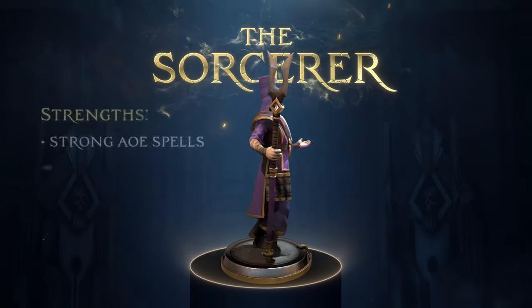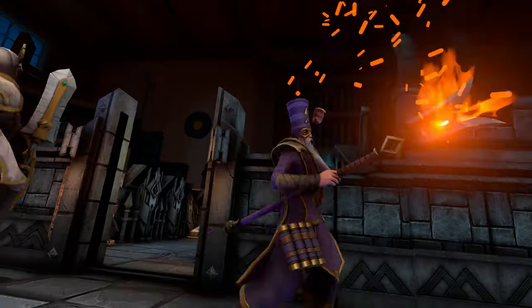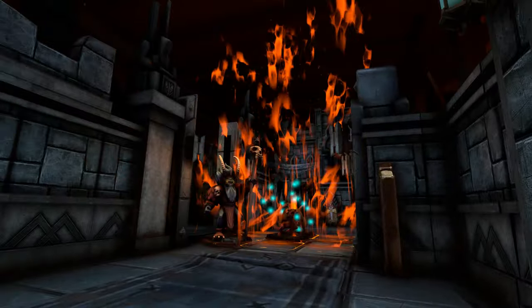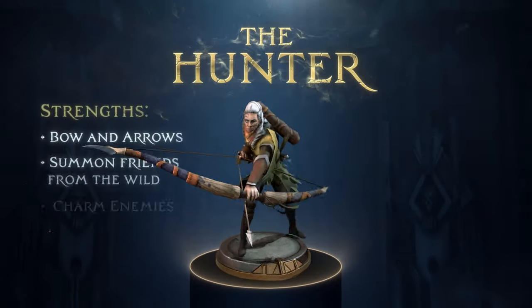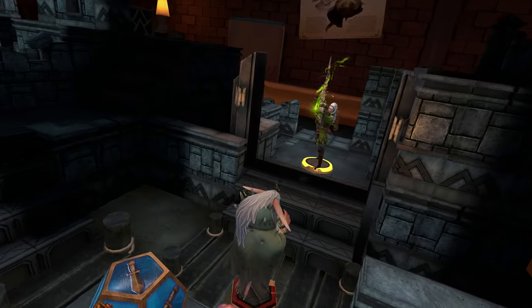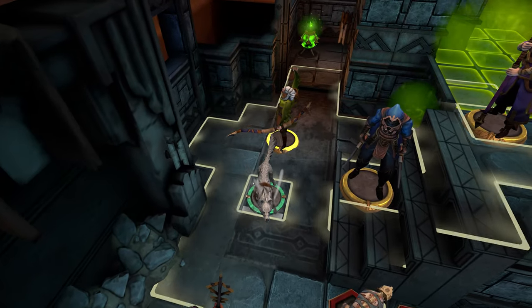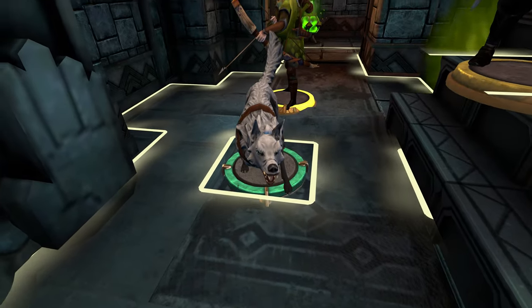The Sorcerer — "I stand prepared." — is of the lightning bolt flinging type who can also use his spells for crowd management. The Hunter — "I'm ready." — well, she hunts using bow and arrow, but she can also call on beasts from the wild for aid and charm monsters and most other things.